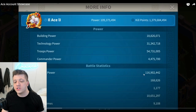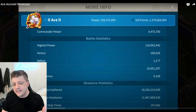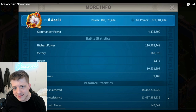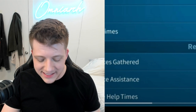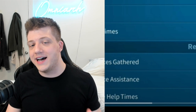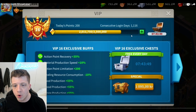His highest power ever was almost 117 million, which is actually insane, with 10.6 million dead troops. We've got 18.3 billion resources gathered, 11.4 billion resource assistance, and 147,000 alliance helps. To put that into perspective, I've been playing about 100 days more than this account and I have 9 billion resources gathered and 60,700 alliance helps. Ace is online all the time pressing that help button.